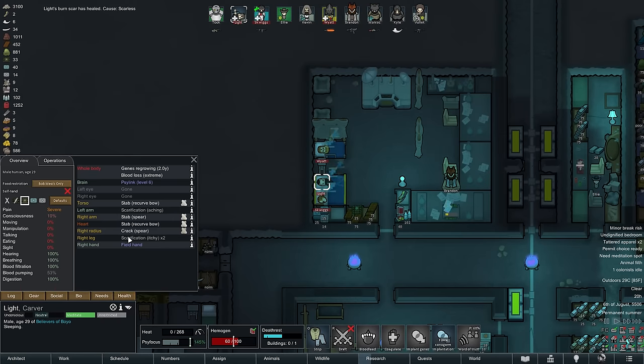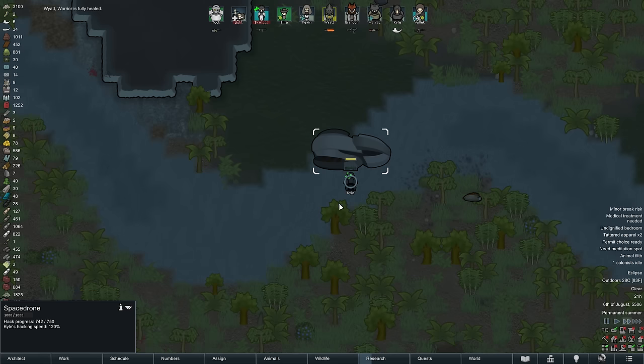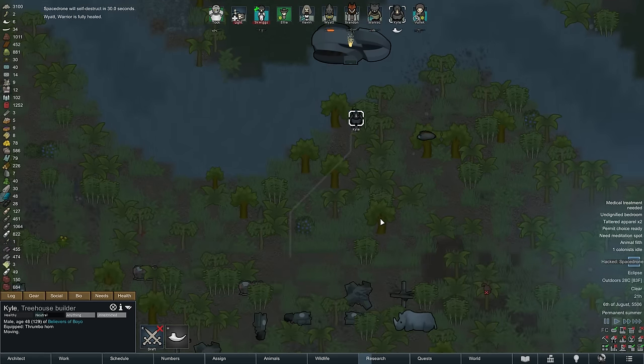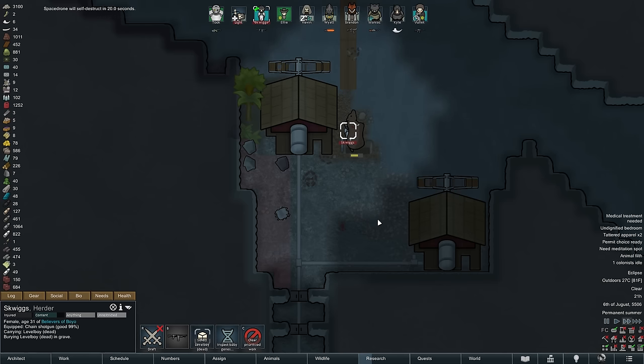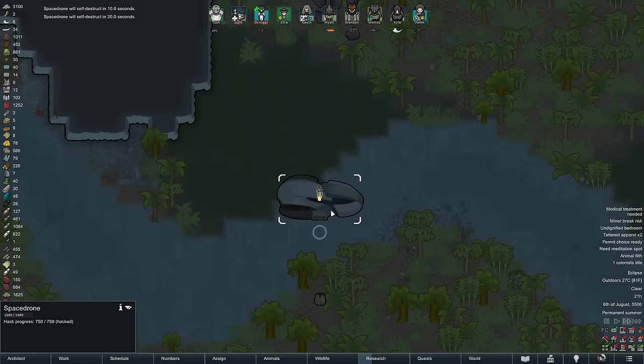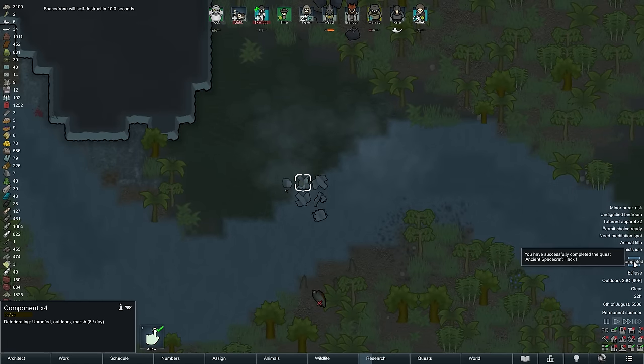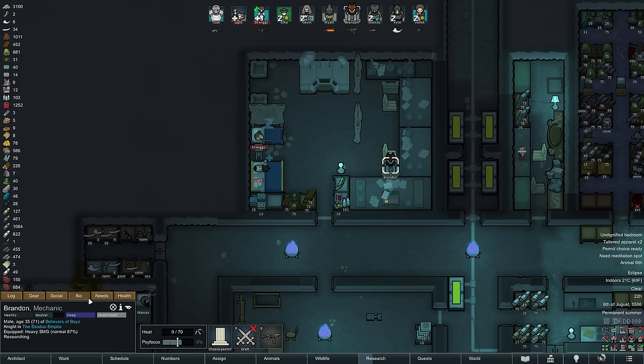Just in that moment, Light's scarless gene kicks in for the first time — and it healed the scar that hampered him most: the one on his brain. So as an eclipse sets across the jungle, Light is going to be a whole lot more useful once he wakes up again. In the meantime Kyle finishes the Space Drone hack and completes the quest, while Squeaks buries Grizzly Bear Level Boy in his final resting place. Thirty seconds later the space drone explodes, leaving behind uranium and components — we are one step closer to obtaining the powerful Staff of Sin.